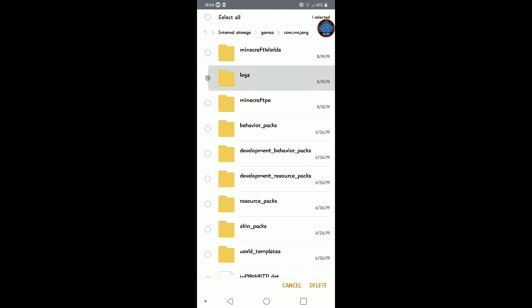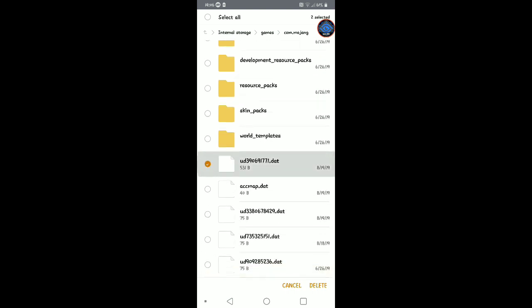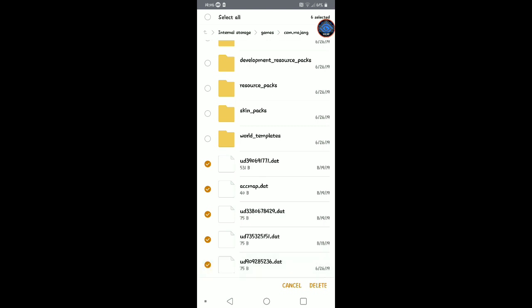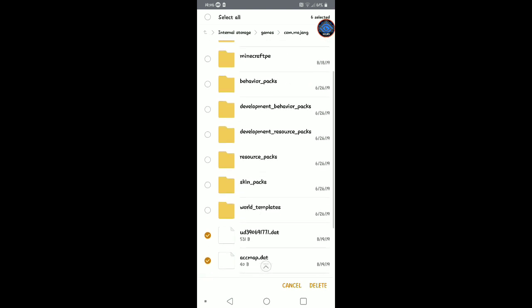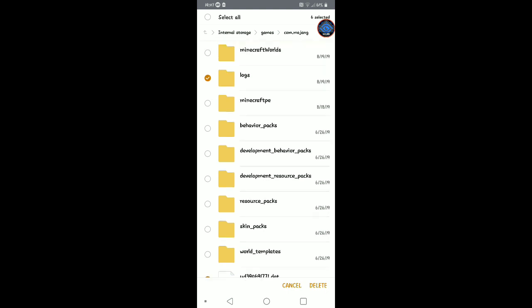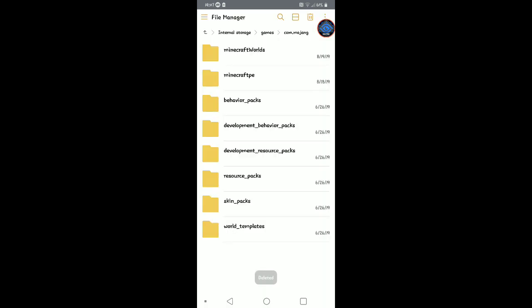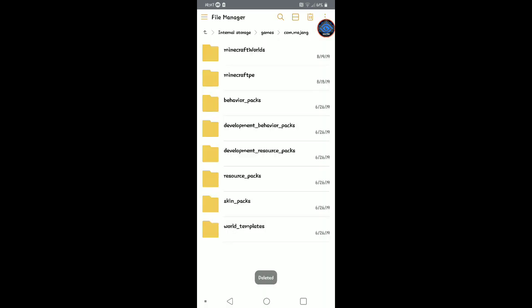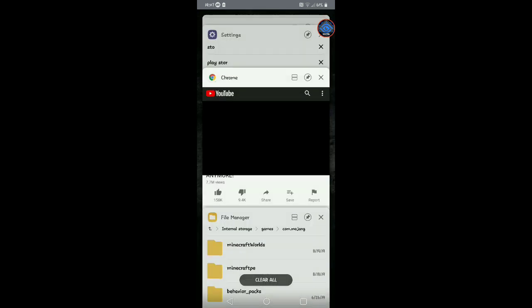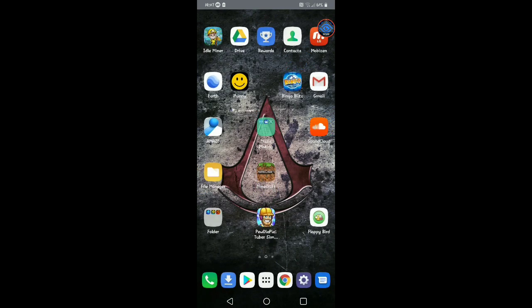Apparently if you delete this, and all these — apparently if you delete the world template — just delete these. Then you just close everything out, close all of that, and then apparently if you go back into Minecraft.